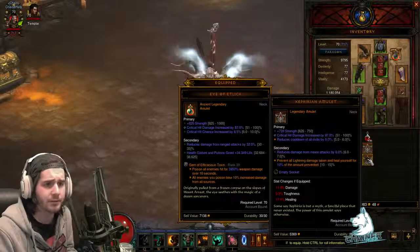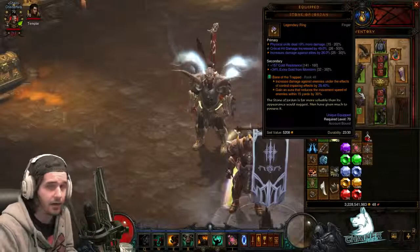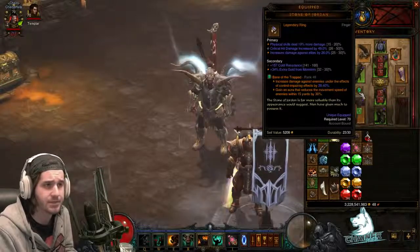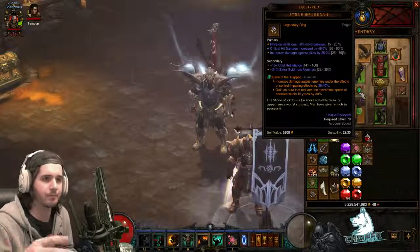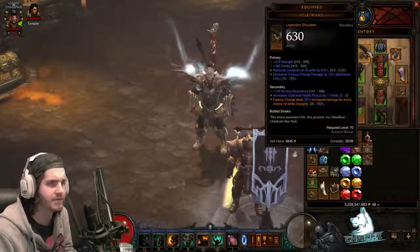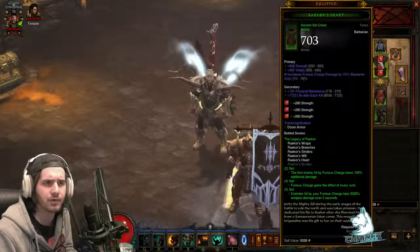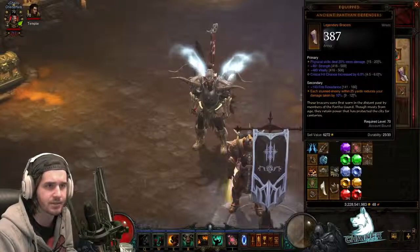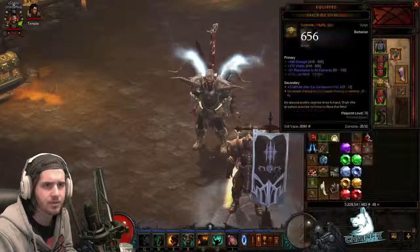Overall not looking too bad — the rest of my gear is really good, especially this Stone of Jordan right here where I was able to get a nice crit damage roll, physical elite damage, really solid SoJ which is not easy to come by. Then I've got this pair of Rackor gloves, a nice Vile Ward, and I think four out of five of my Rackor pieces are Ancient, which is really nice. Got a pretty decent Ancient Parthen, cooldown, Unity — looking pretty decent overall.